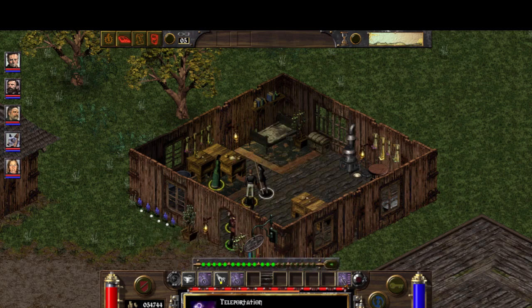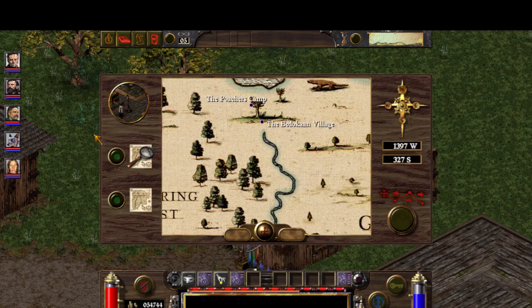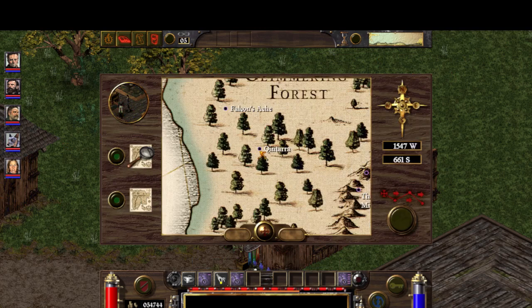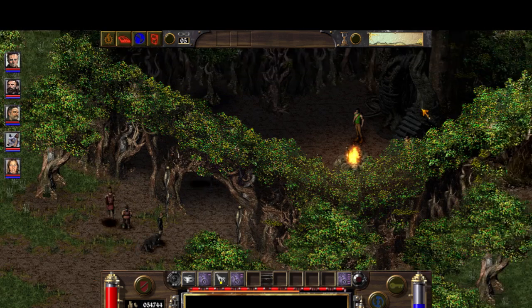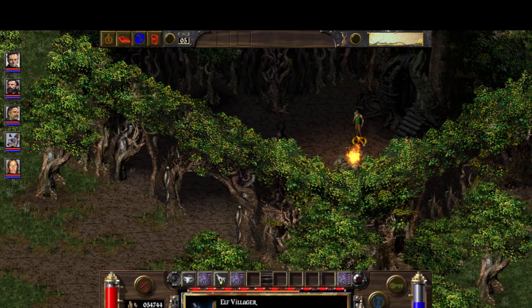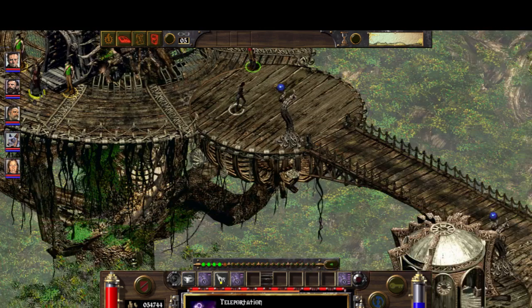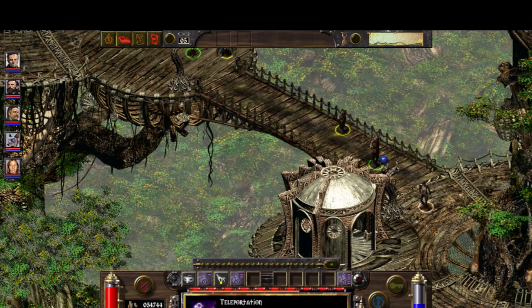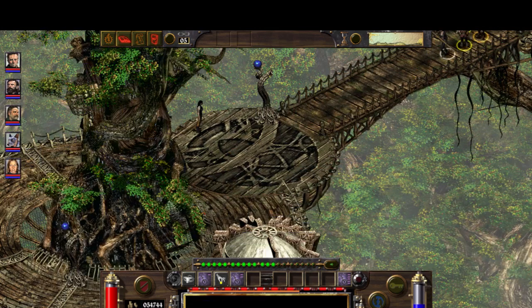After that, you need to teleport - use a scroll of teleport if you want to do it in one potion, otherwise you will have to take another potion. We don't have much time. We are currently under the effect of the potion. Let's save here. F7, save complete.